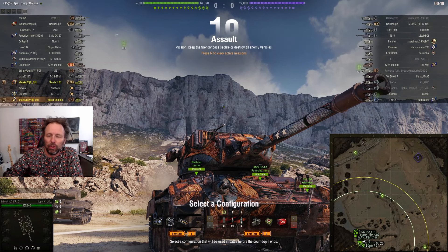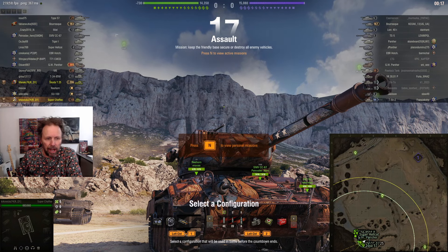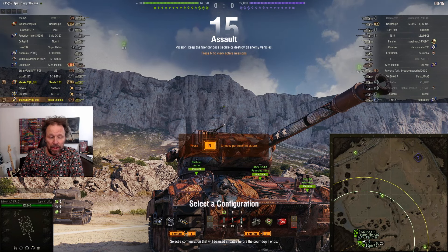Hey guys, welcome back, hope you're having a fantastic day. We're featuring someone who calls himself super — he's in a Super Chaffee and his name is croco vicka. He's only got optics; he doesn't have the low noise muffler or the commander's vision system because he's only tier six.